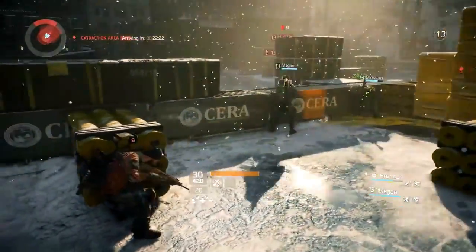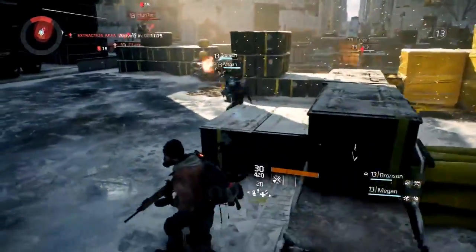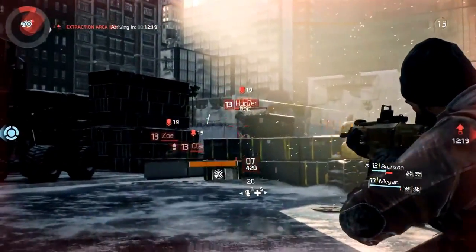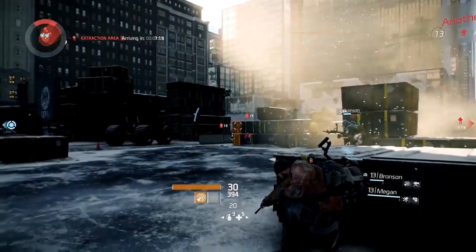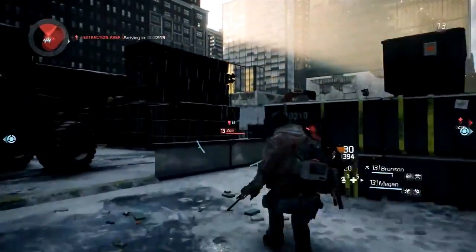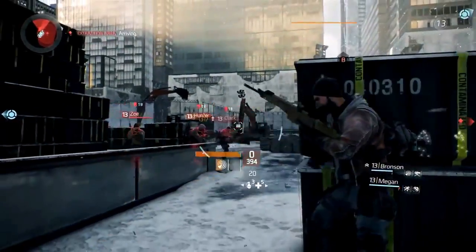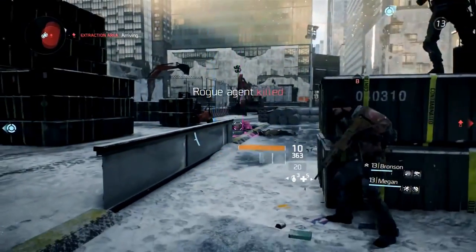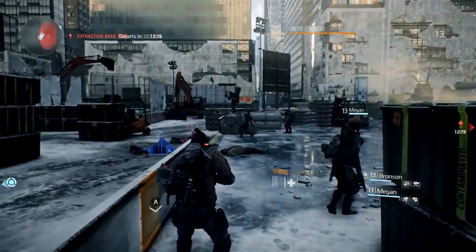Ryan throws out a healing grenade to heal both teammates as they flank around to the left trying to get better position on the rogue agents. Megan throws out another pulse which gives good positioning on their locations. Here we see another downside to going rogue in the dark zone — they've attracted another group of players who is helping us take down the rogue group. When you die in the dark zone you drop any contaminated gear you're currently carrying.